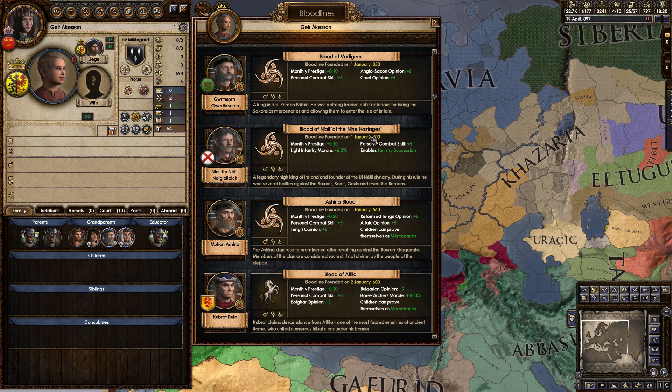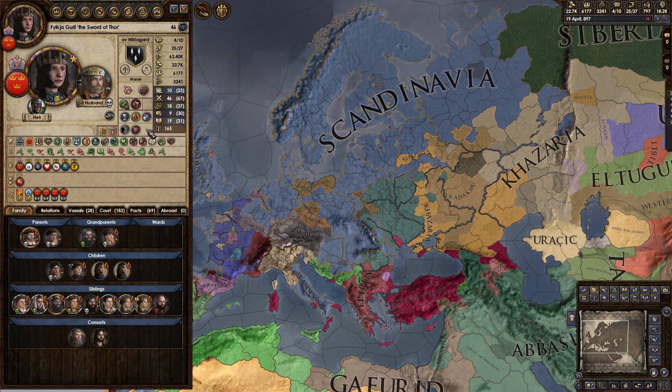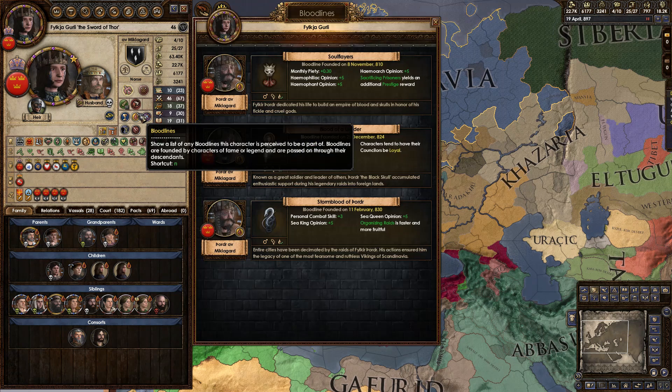I'll have a link in the description to the wiki page for it. But I'm not showing you how to make any specific bloodline, but how to steal all of the bloodlines that are already on the map. So, how do you get a bloodline from someone else? Well, obviously you're going to need to marry them into the family, and that's the first hurdle. The second hurdle is bloodline inheritance, and it's actually the one we'll be covering first.